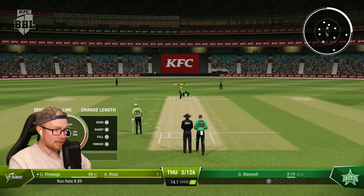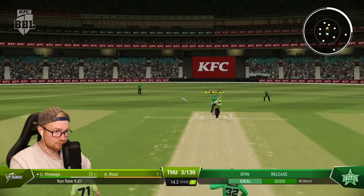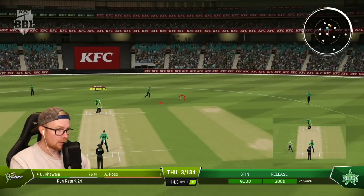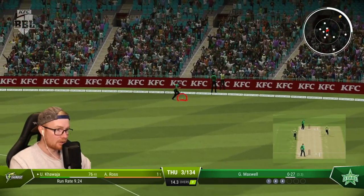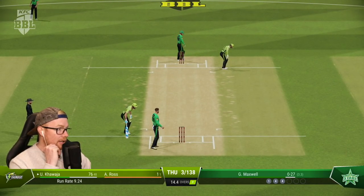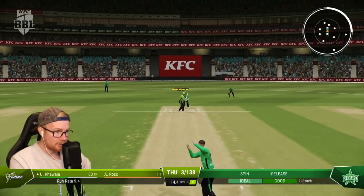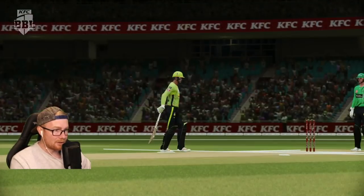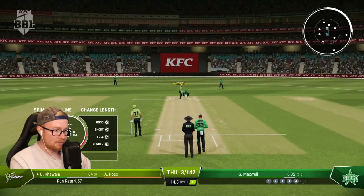Okay, ring field with a long off and a deep extra cover. This is not good — outside off please, Maxwell, if you can. Edged — luck's going with Uzi today. Look how slow they are — oh no. And then he's going to get the long barrier. I'm so sorry that I am feeling this way about the game. I hate just ripping into the game, but it's actually deplorable right now. The state of this game is bad. If it wasn't for YouTube I definitely would not be playing this game. Last ball of the spell for Maxi, been hit for fours in a row.